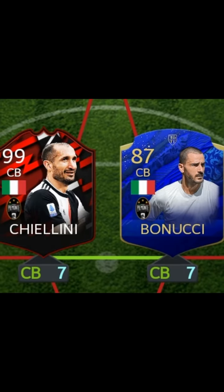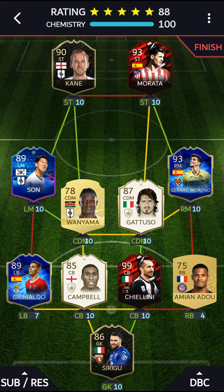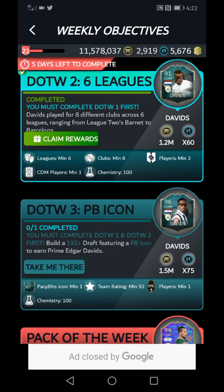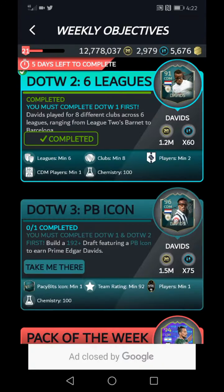The third tip: avoid club links. Instead of going for club links, try to go for league and nation links instead. And finally, here is the draft I used to claim this card — yes, I relied on a lot of icons, two of them. Another tip: go for Spanish players because there's one in almost every league. We have claimed our card, 1.2 million coins to go with it, and 60 tokens.